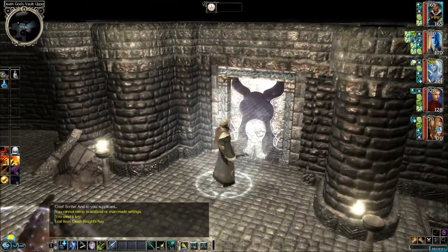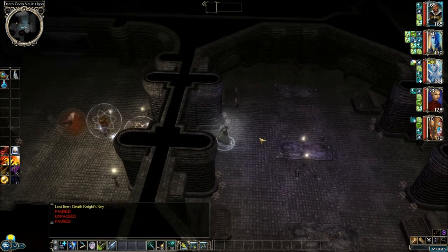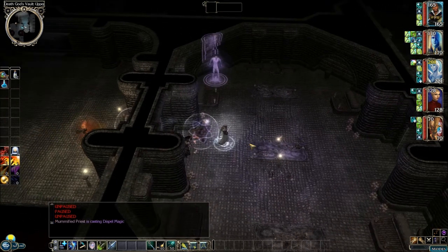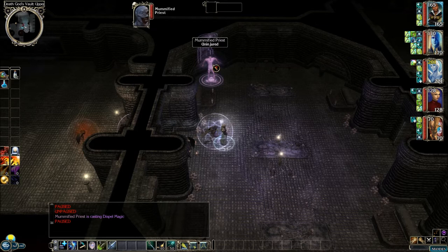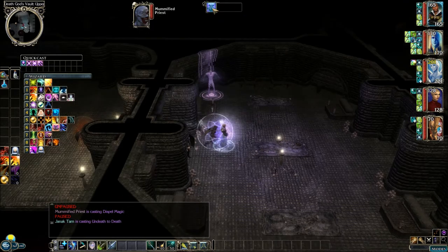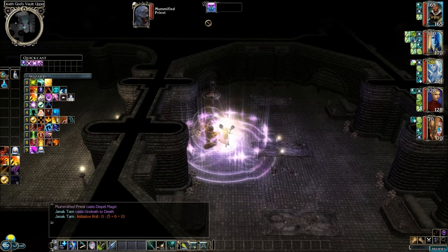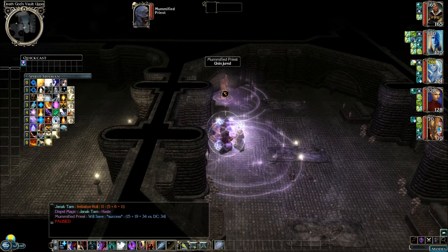Let's open up this door and see what we can find in here. There's a priest — let's do Death to Death on him. He made his will save. You cast Heal on him. So he tried to Dispel Magic on us — I wonder if anything was dispelled. Looks like something was dispelled.